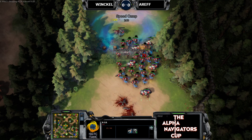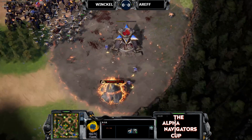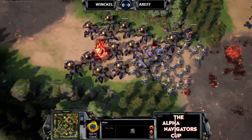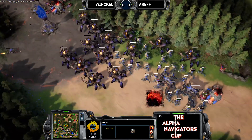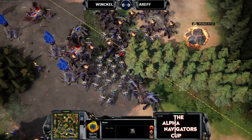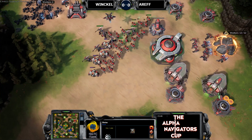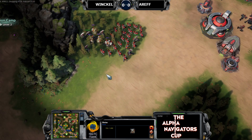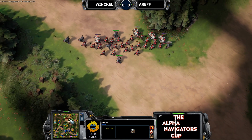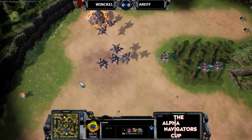If infested units die within the next 10 seconds they produce a Fiend, and it can escalate very badly. Arif gets a speed camp at the last second and pushes out to the fifth. Winkle's fifth base stays up. Just look at this massive army — a bunch of Hellborns firing on a mass of Exos is bye-bye Exos regardless of veterancy. The Gaunts are here too — you don't need one Gaunt per Exo; a third of the amount is enough to infest all of them.